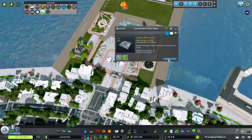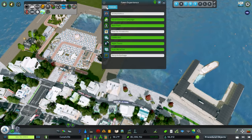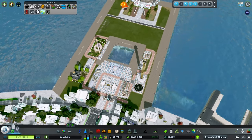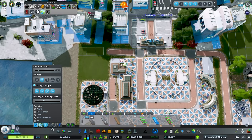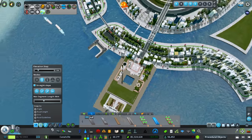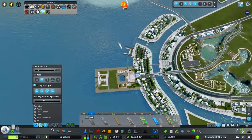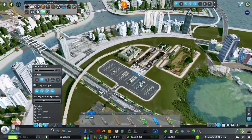Now let's look at our last unlock - when do we get the roller coaster? 10,000 visitors - man, that is a ways away. So maybe on the next episode. But we can start decorating now, which is fantastic. This would actually be a really good spot to extend our cable cars out - maybe on the next episode I'll play around with that and see if we can add some in.